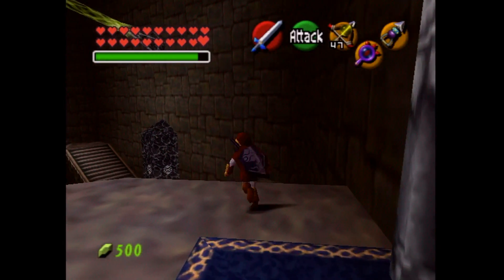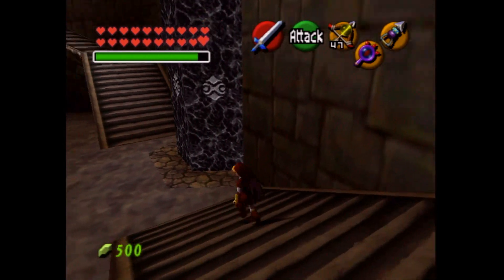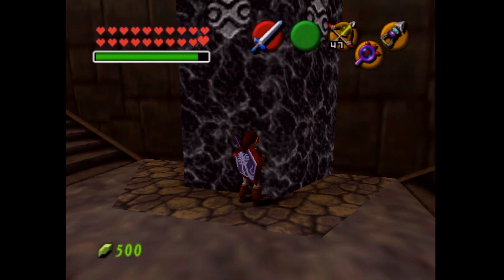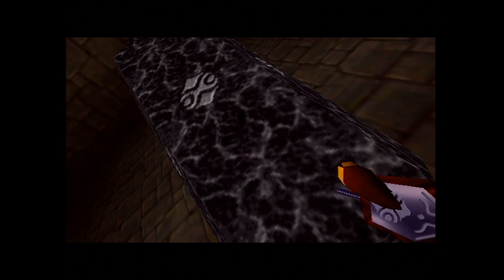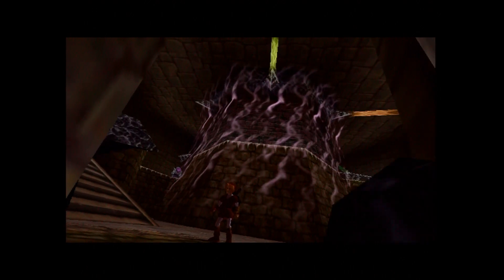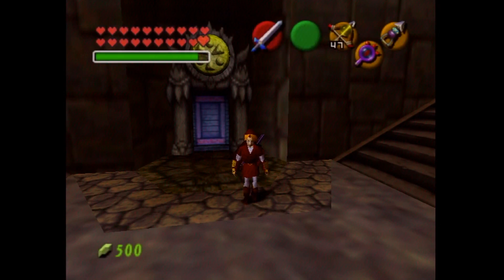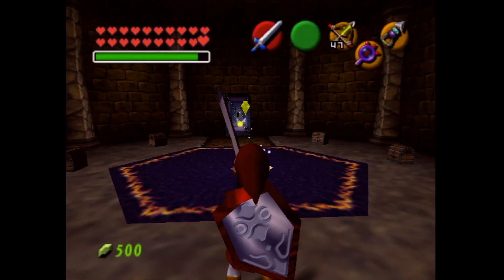Next one is the light barrier. However, as you can see, it is blocked by another one of these gigantic pillars. Bend down, lift it up, and — as the kids like to say — yeet. I apologize for that. Let's do a light trial now. Here we are — we haven't seen a light temple at all, so this will be interesting. Looks like we have some invisible stuff going on here.